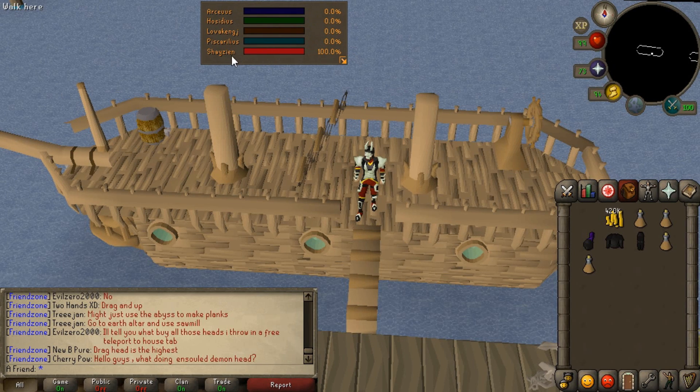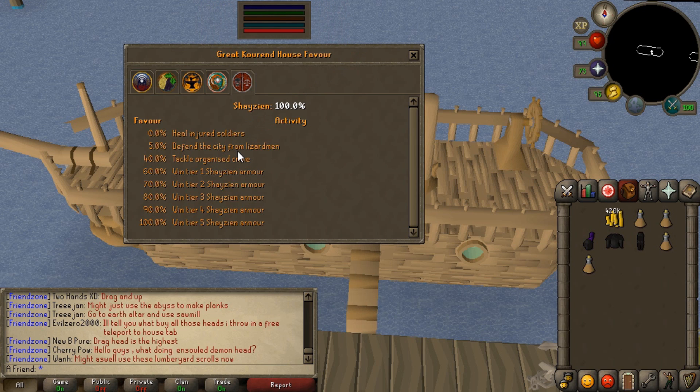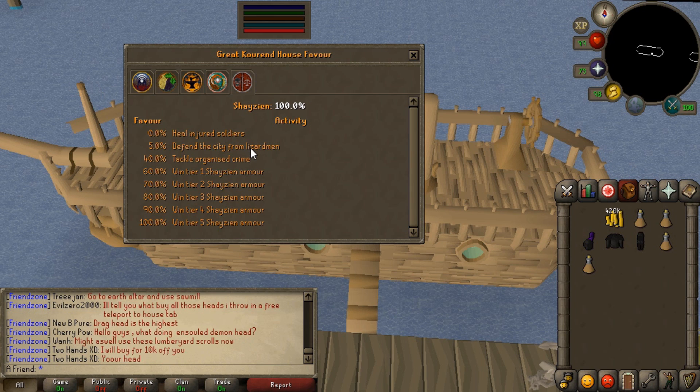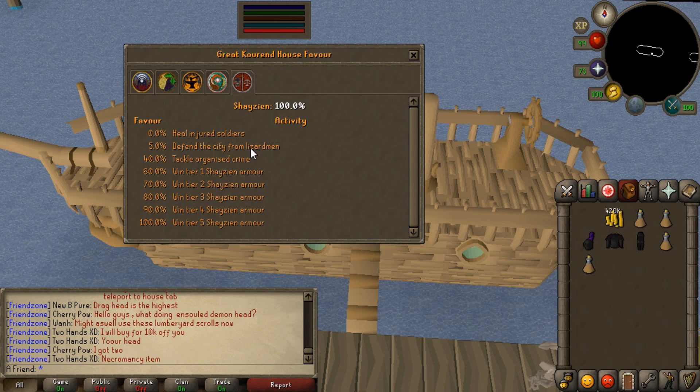Full reputation in the Shae Zien faction in Zia — the rewards include fighting Lizardmen, which is probably the best thing about this place. It's a decent money-making method for lower levels, but nothing much for high levels. Don't expect to get anything good at all. There is one drop from Lizardmen that's untradeable, and it allows you to teleport to three places around Zia, which is currently the only teleport in here.